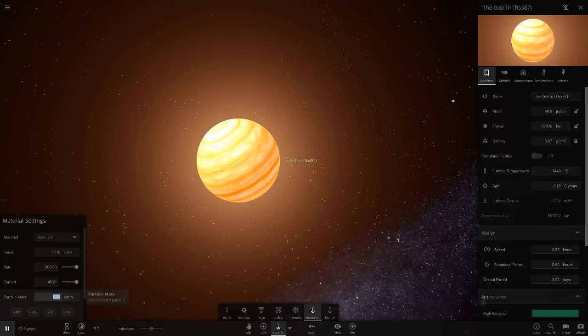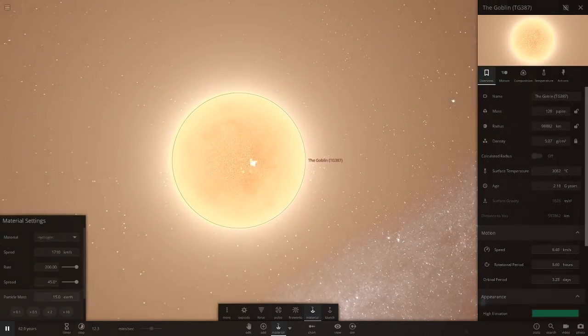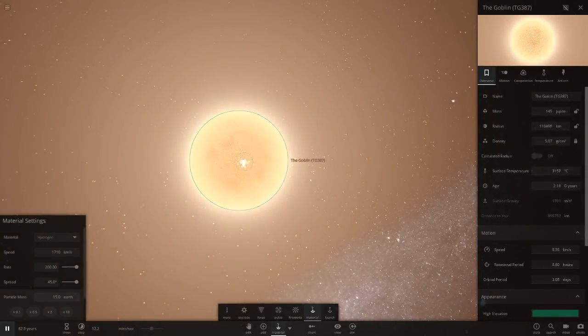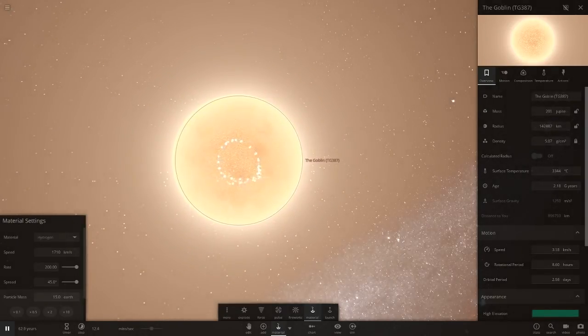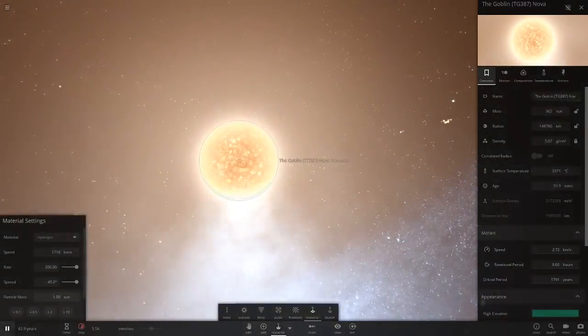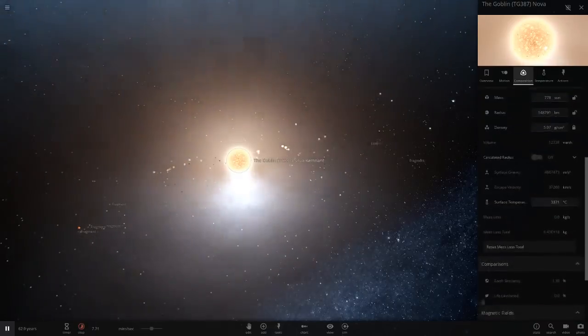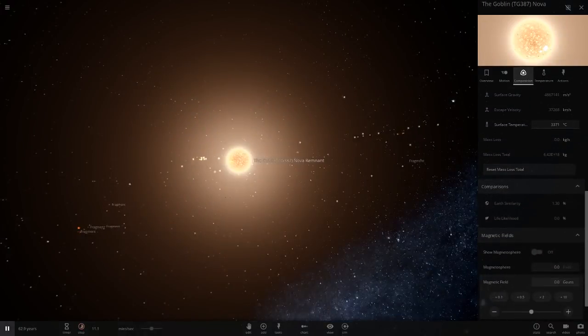The mass is really growing — let's pull it to 15 Earths and keep making it bigger. The temperature is increasing and now we have a star. We're just going to continually pump it up with mass. Let's put it up to sun mass — oh no, we've got like a pulsar now! It is pretty big. I'll turn off that magnetic field because that will get annoying. It's a nova remnant but it's still a star, so that's fine.